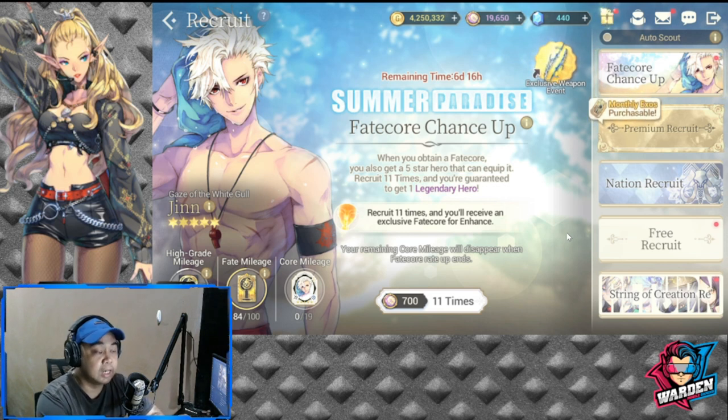He's a Black Fate Core, and usually we do get copies of Black Fate Cores, but for this one just one copy is what I need. So hopefully I could summon him and exit early so I could test him and give you feedback on how to use him. Without further ado, let's start the summoning session.